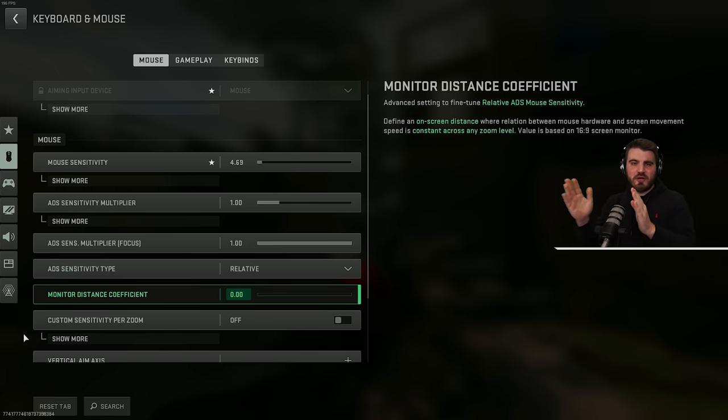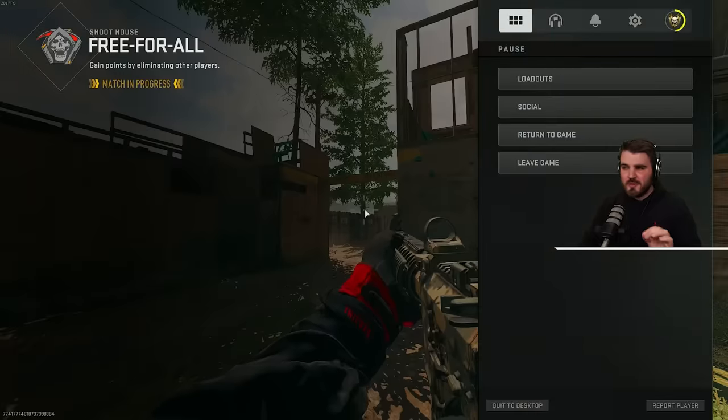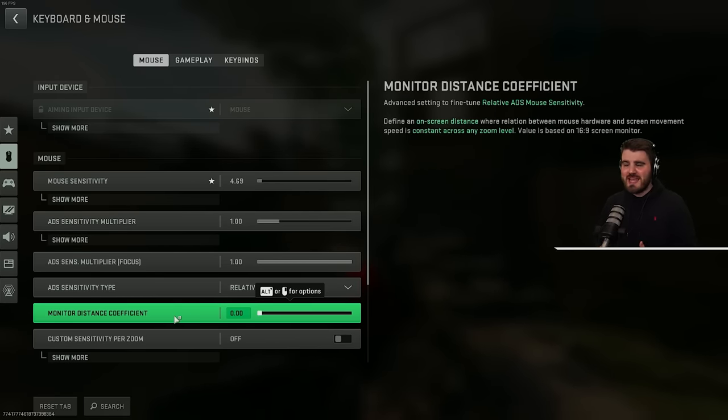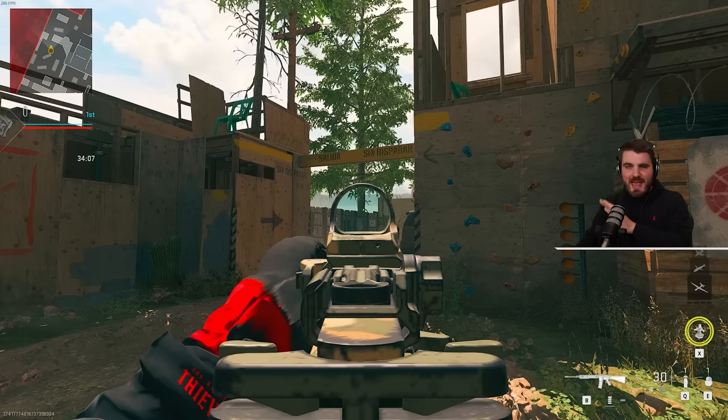The monitor distance coefficient determines what distance from the center towards the edge of your monitor you're trying to match your sensitivity between being zoomed out and being ADS'd. If you want to match for the full distance from the center to the outside of your monitor, you need to do a little maths: take your aspect ratio — for most of us that's 16:9 — and divide the bigger number by the smaller number. 16 divided by 9 gives you 1.78. Setting this will allow you to get very accurate flicks every time when an enemy is towards the edge of your monitor.